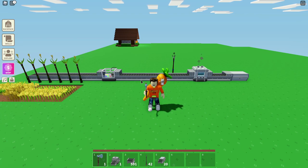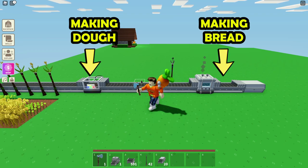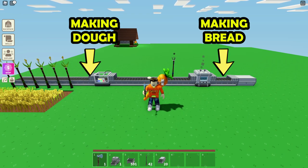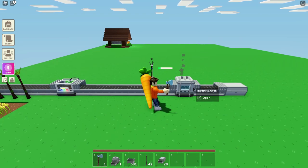So now we have a two-stage setup for the food processor, where the first part is turning wheat into dough, and the second part is turning the dough into bread. Now if you're happy with just making bread, this is all you will need to know.